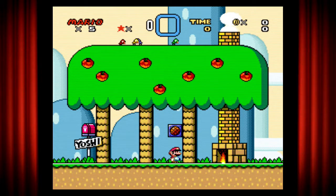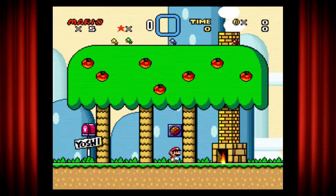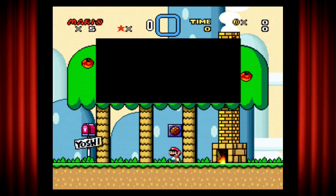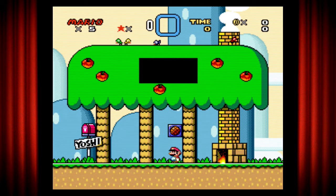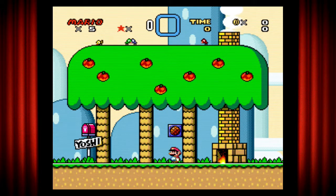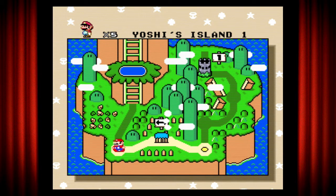Yoshi's house is just a tree, and we got ourselves four different birds. This box thing is actually a microphone that gives you advice. It says: 'Hello, sorry I'm not home, but I have gone to rescue my friends who were captured by Bowser. Yoshi.' So let's move on to the first level, on our left — Yoshi's Island.